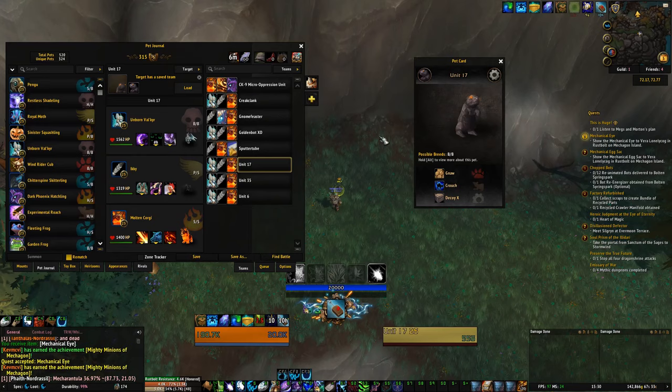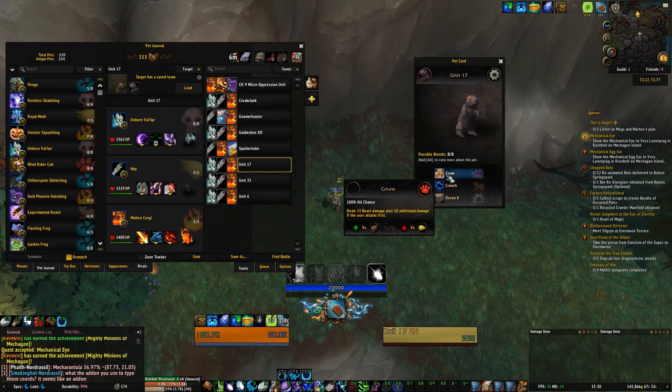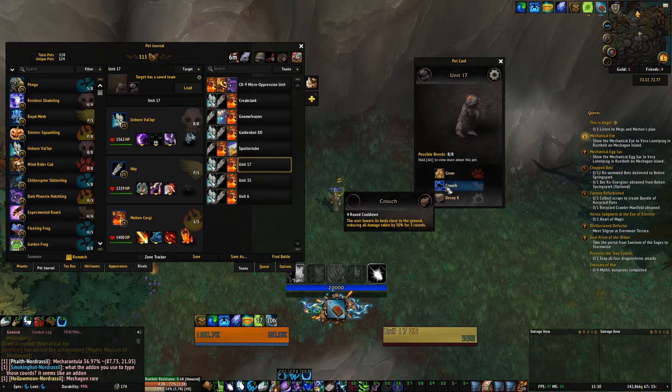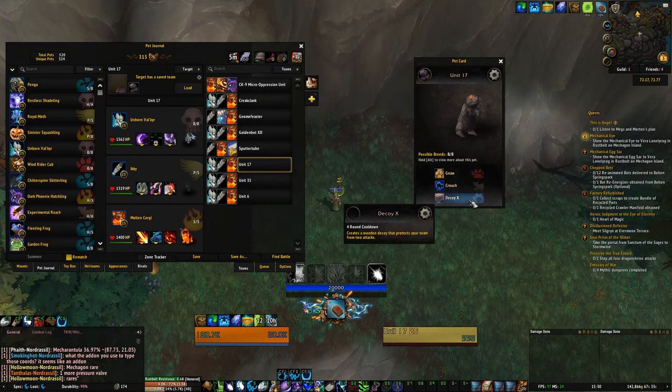Unit 17's actual abilities are Naur, which deals beast damage plus additional damage if the user attacks first. He's quite slow — 195 speed, which is pretty slow for any pet. Then there is Crouch, which lowers the damage he takes by 50%, and Decoy X, which is a wooden decoy that protects the team from two attacks.